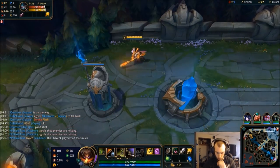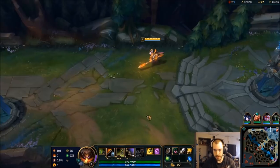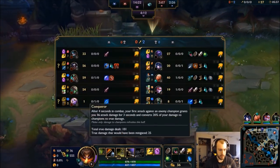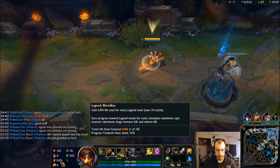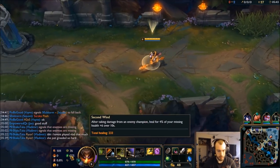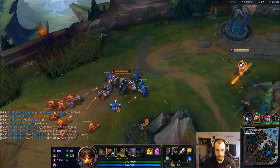31 to 27, a little down in CS, but I think that's going to be alright. Here's the runes again. Bloodline for sustain, Triumph pretty standard, Coup de Grace also pretty standard. Second Wind for when she hits me to heal some back. Bone Plated to kind of prevent some combo damage.